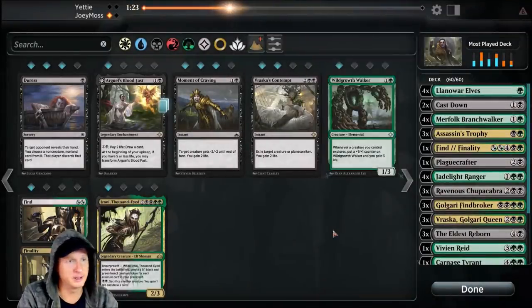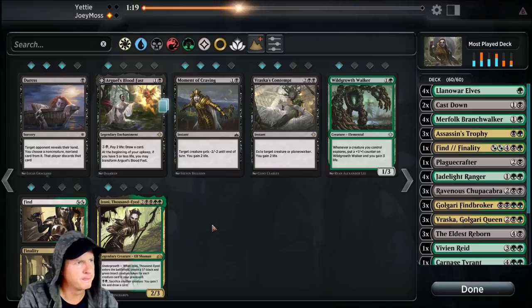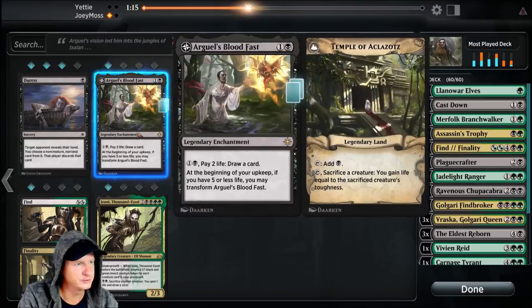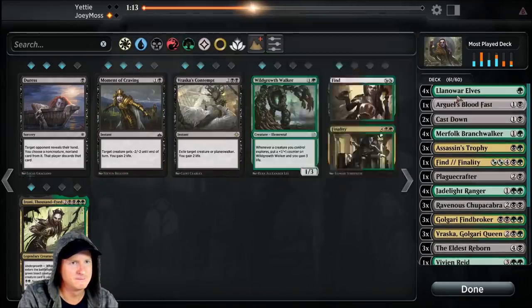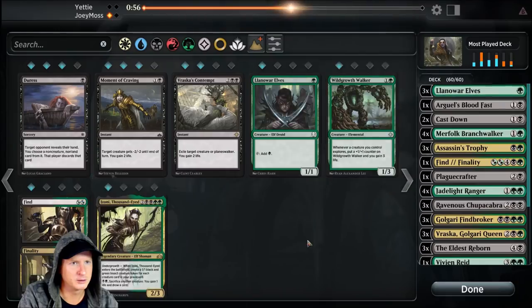All right — we got that win. I almost want to keep the sideboard how it is; not much is going to aid us here. Maybe Arguel's Blood Fast to draw some cards — I can see that, that would really be about it. Call me crazy, we're going to take out one Llanowar Elves for that, but let's run it.